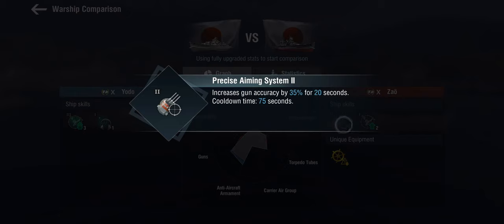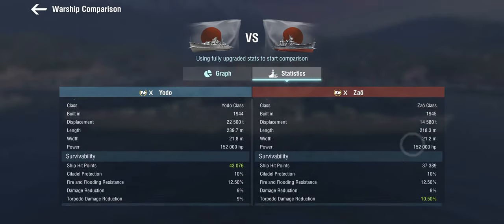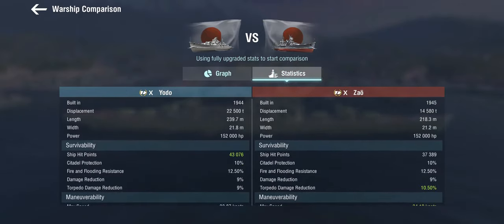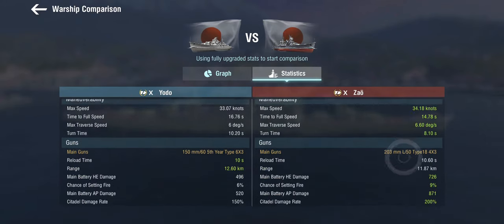The Zao gets the Precise Aiming skill and a legendary module. The Yodo has more hit points than the Zao, which is relatively welcome given she is a honking massive ship. However, she doesn't have good maneuverability - this has been the theme with Japanese light cruisers. They actually handle worse than the heavy cruisers, so the Zao beats her hands down in maneuverability.